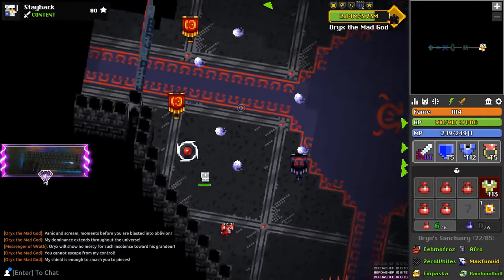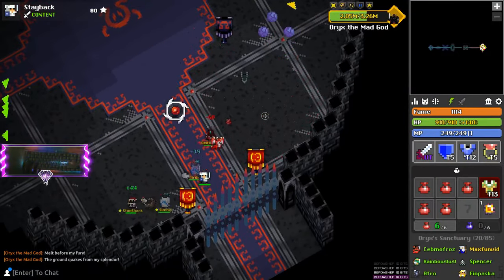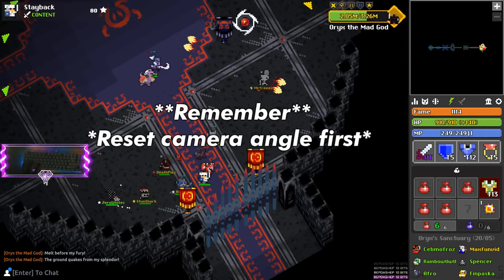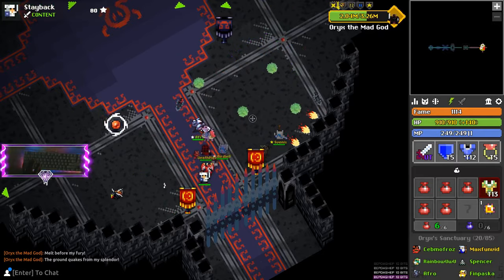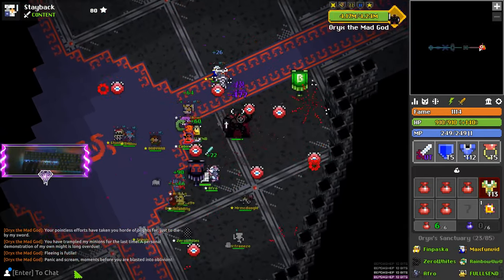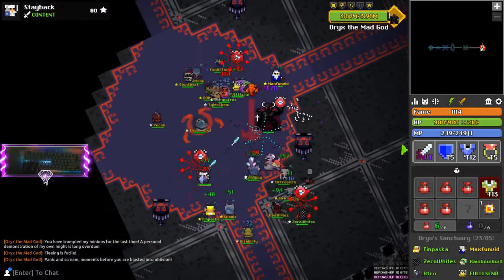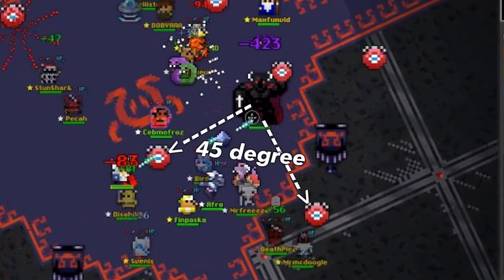The best phases for damage would be Splendor, where he throws grenades up in the air and you have to dodge in a pattern: right, left, down, up. When he's Exalted, he'll do another phase, and then you just go right after that. Panic and Scream is also a great phase for damage — he places bomb artifacts in a pattern at a 45-degree angle, so you can just go left and right and you should be fine.